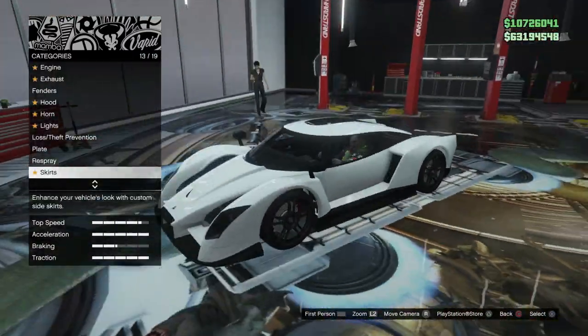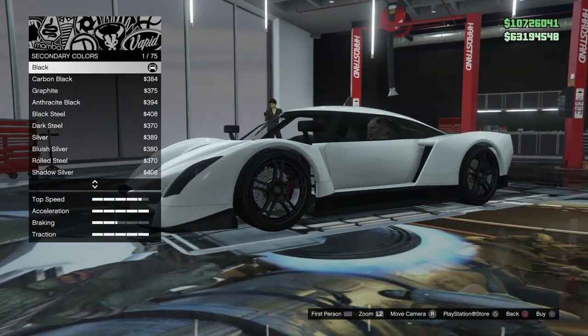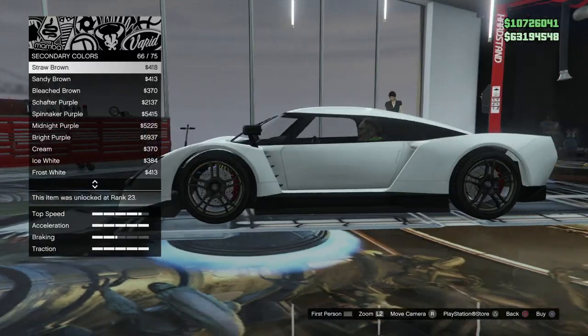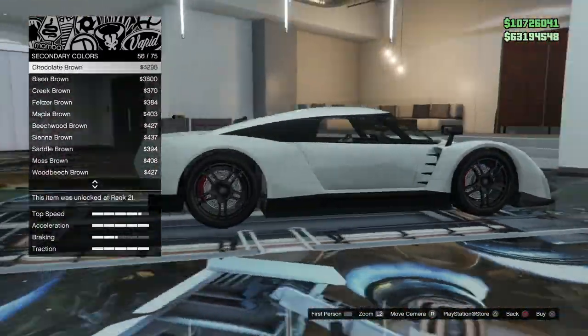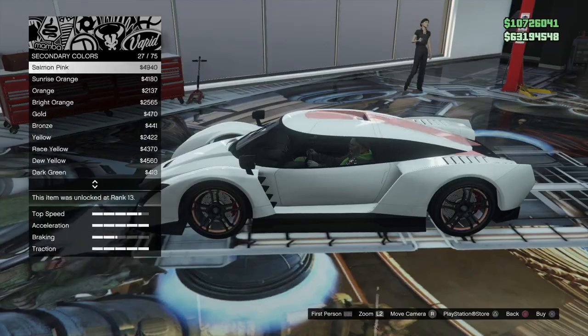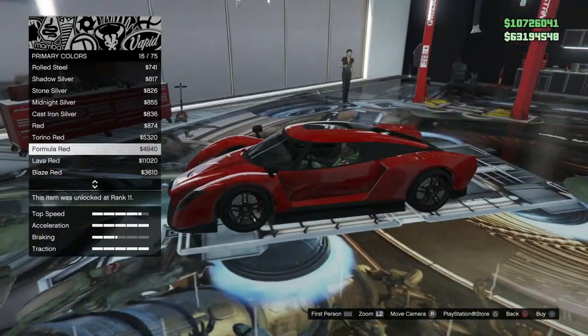Now one of the things that might turn you off from this car is the amount of carbon fiber that you can't change. I personally like carbon fiber on vehicles, especially if it's done right. However, with this vehicle, there aren't really options to remove them. For example, in the front bumper you can't get rid of the carbon fiber. In the rear splitter, you can't get rid of the carbon fiber.